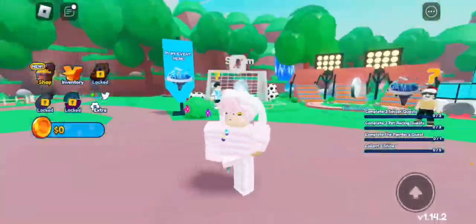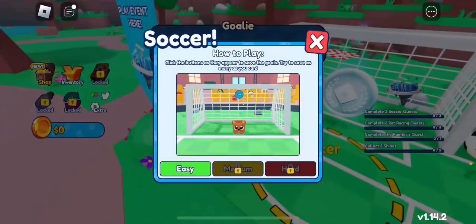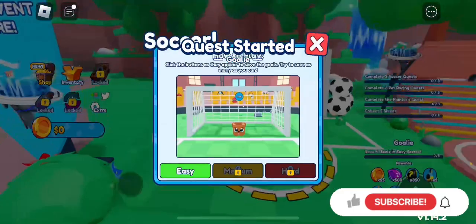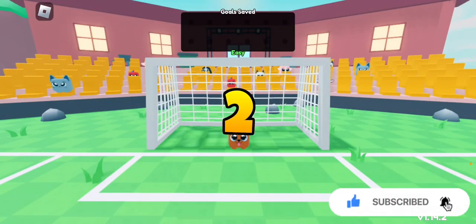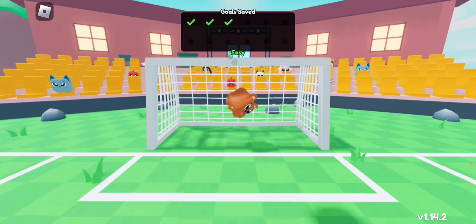Hey everyone, welcome back to the channel. In this video I'll be showing you how to get all five shines and three silvers in the Pet Catchers game for the relaxing games event. You want to start by talking to the Goldie NPC, and you're going to need to start off as a Goldie pet. These quests aren't hard and took me less than half an hour.